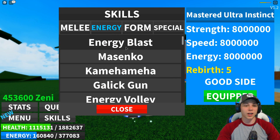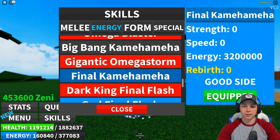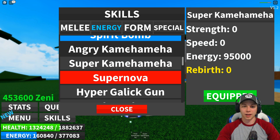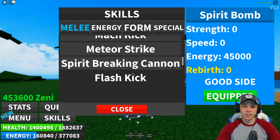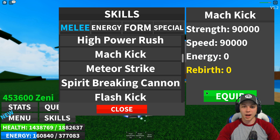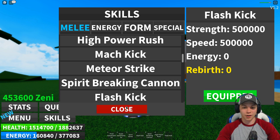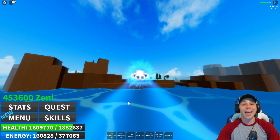Now let's go have some fun. Let's get a few things out — like Final Kamehameha, Super Kamehameha, Spear Bomb. Melees — let's go: Mach Kick, Spear Breaking Cannon, High Power Rush, Flash Kick. Let's see if we can find some people to defeat, troll — whatever. Let's have some fun. Let's go to Cell Arena — there might be some people over here.